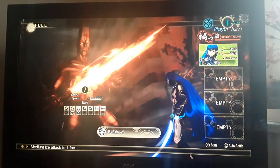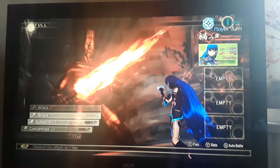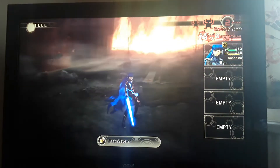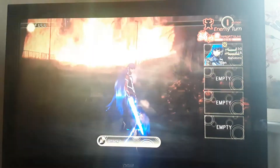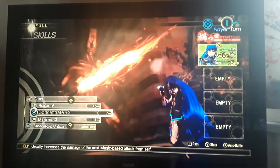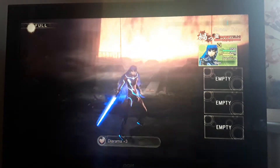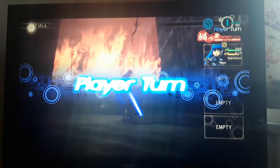About halfway through he starts using more physical attacks, but by that point you've already done so much damage and you can just start healing off all the damage he's doing. See, he just keeps using fire attacks. This fight really does get pretty easy. You can just keep using Bufula when you have your Magatama turn ready, get that concentrate up, and get in your damage from Bufula.